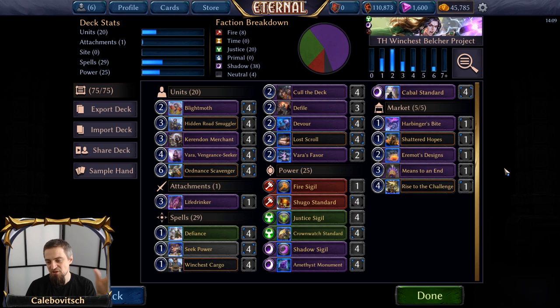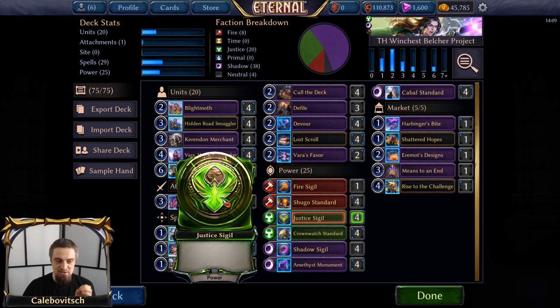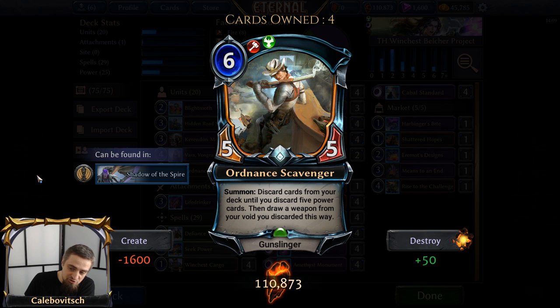That is the theory of the combo, but there is one more thing you need to know about getting Ordnance Scavenger going. Ordnance Scavenger doesn't say 'summon, discard your deck' — it says discard cards from your deck until you discard five power cards. How do you discard your whole deck with Ordnance Scavenger? In Eternal Card Game, there is no such thing as just putting five or six or seven power cards into your deck and thus discarding all of them with Ordnance Scavenger. That's unfortunately not how it works.